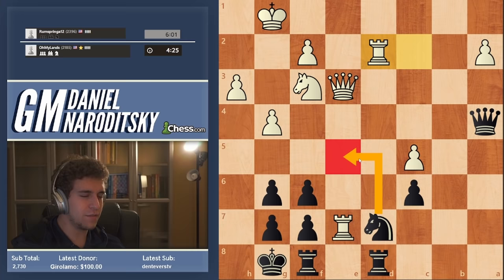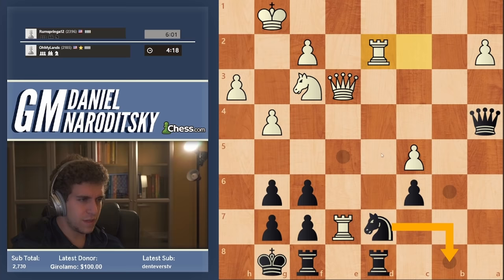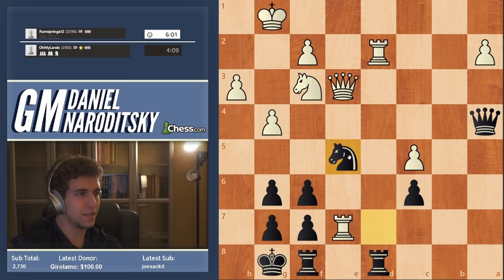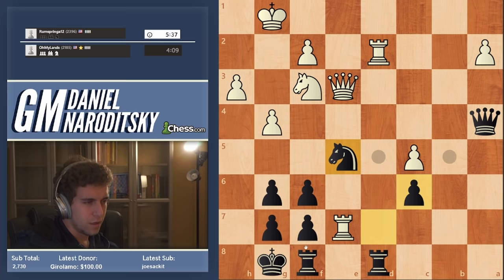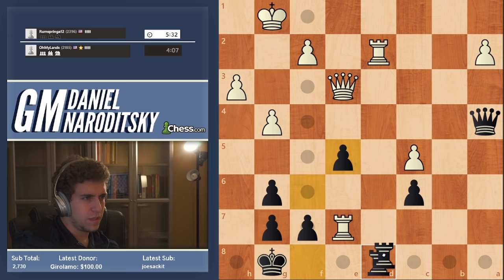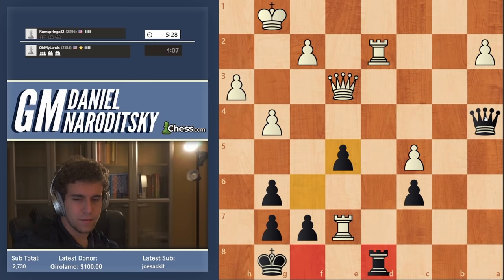Here I was thinking knight e5, and maybe I can squeeze out a draw, although it's doubtful — because if knight b8 he's got takes, takes, rook e8, winning my knight. Which basically means I have to go knight e5 and hope for the best. It's not hope chess — we have to trade as many pieces as possible here, and the only thing working in my favor is that the king is kind of safe. We take.